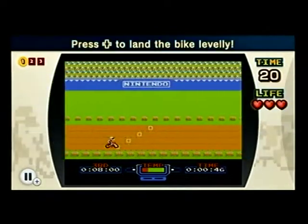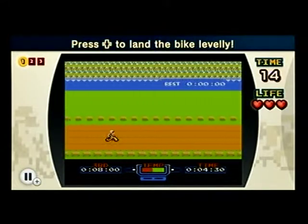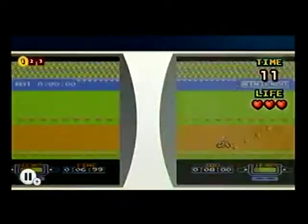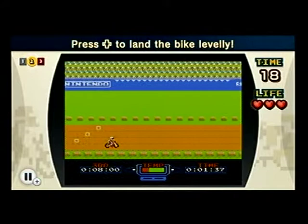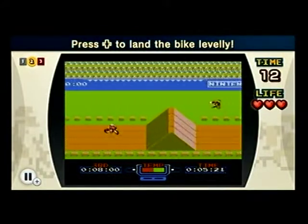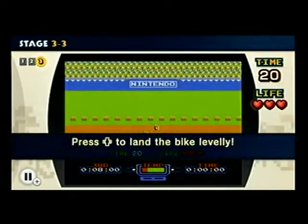Here is the secret to going fast and getting fast times in Excitebike. You need to land completely perfectly on both wheels. Both wheels have to hit the ground at the same time.